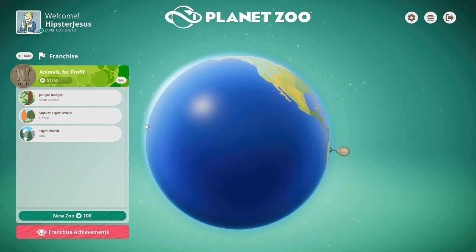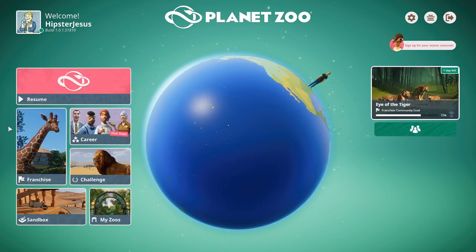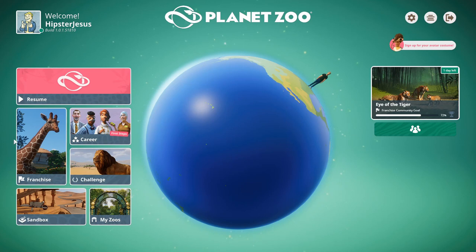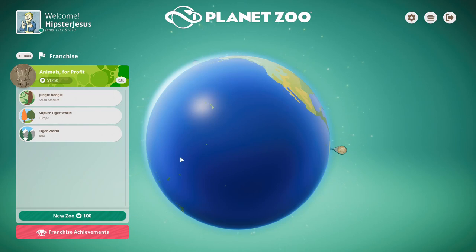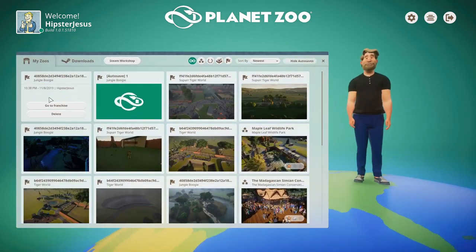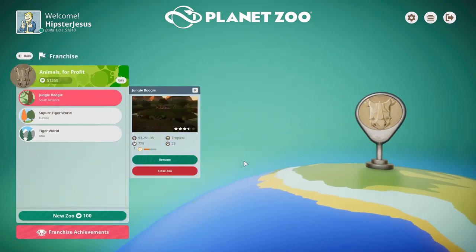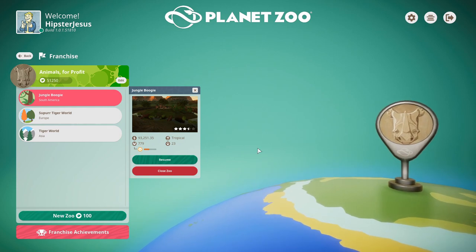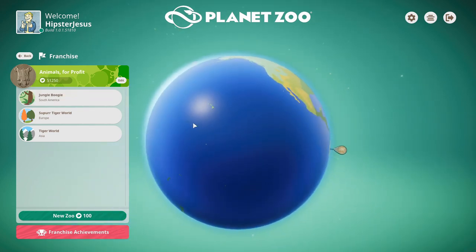You're also going to be able to log in every single day and get 100 conservation credits. I've already gotten mine for the day and didn't feel like waiting until tomorrow to record the video. But whenever you hit franchise mode from the main menu, if you haven't played that day yet, you're going to get a little pop-up that says here's 100 free credits. There was a bug in the beta where if you hit My Zoos and tried to load your zoo from the save, it would not load your 100 conservation credits. But now this works properly — it just brings you to this screen, which will assign your 100 credits before you're even able to resume your zoo.